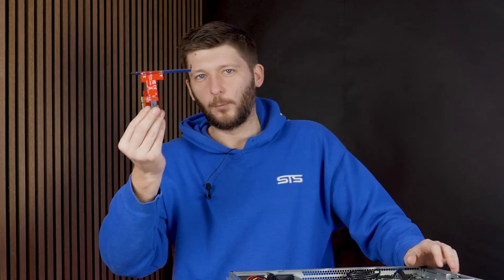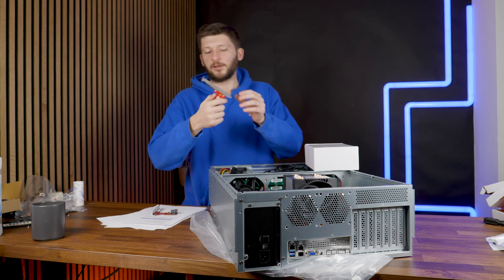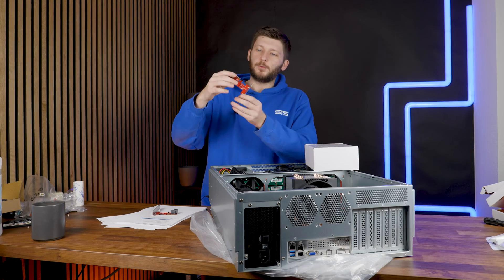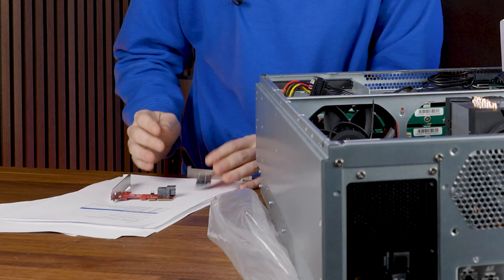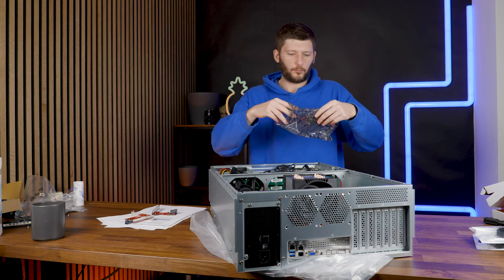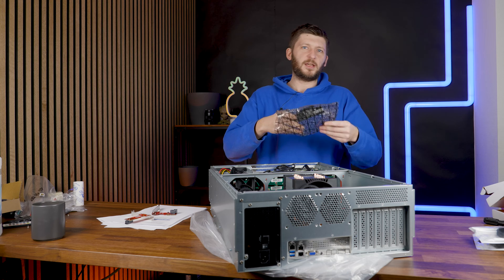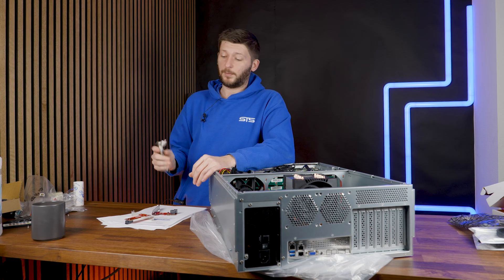We got this bracket — this 100% identical bracket, a bracket. When I say bracket, it's a PCIe 4x to mini-SAS connector that we need for the front of the case. And then we got this one right here, which is the Asus 10 gig optical network card, and I need to use all three of them.